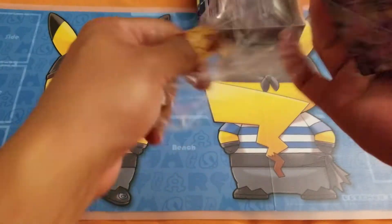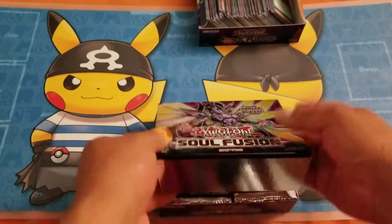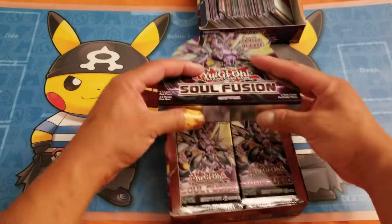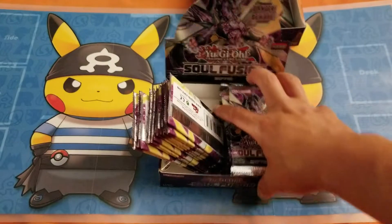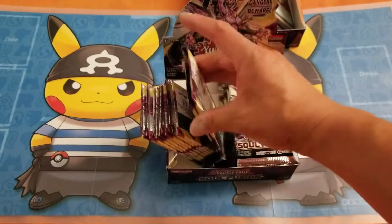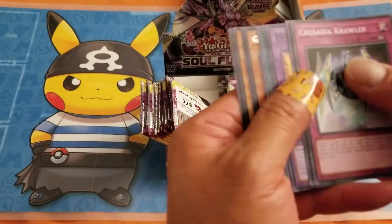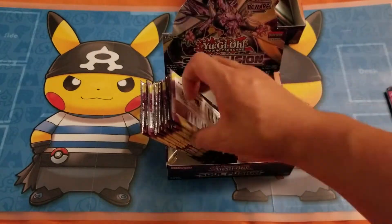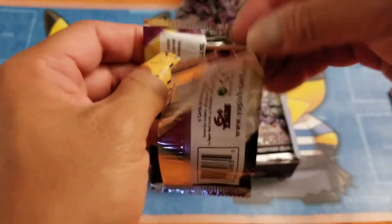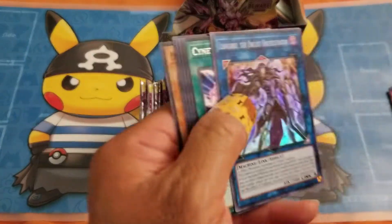Hopefully I get better pulls than this one. All right, let's do the left side first this time, since I did the right side last time. Let's do the left side — maybe I'll change my odds and get better pulls. There's the first super, no hits yet on the first pack. Another super.